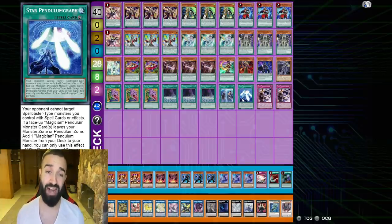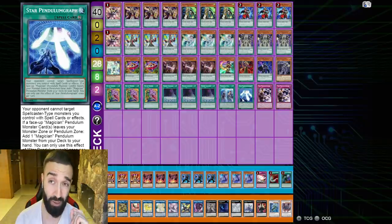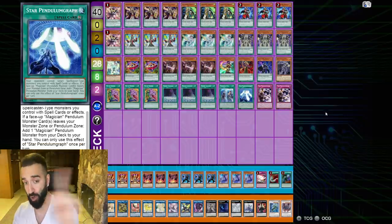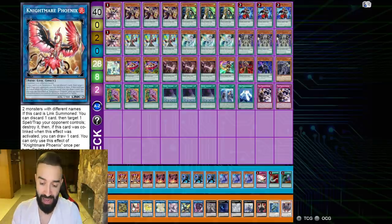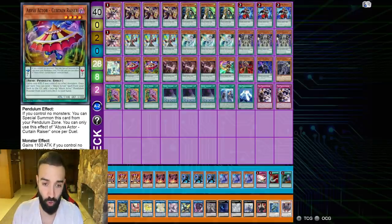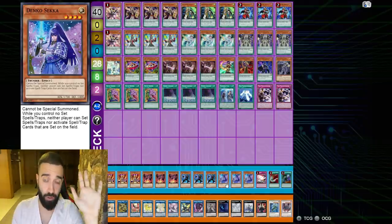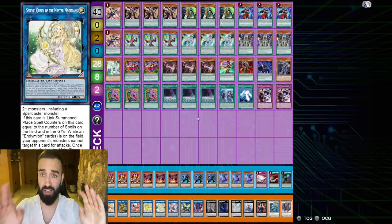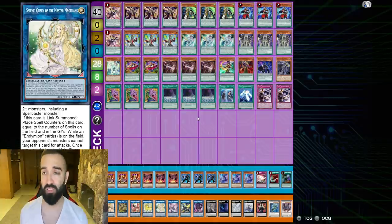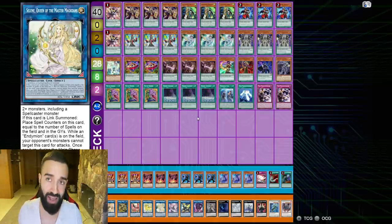The only cards that really matter for upgrading are Access Code Talker and Needle Fiber — those two are very important if you want to play competitively. You could take this 50-dollar base, add one Needle Fiber, one Access Code Talker, and your deck becomes insane. Also add two more Tuning Magicians in place of two Curtain Razors. So you really just need one Needle Fiber, one Access Code, three Sphere Mode, and three Dark Ruler — about eight cards totaling roughly 70 dollars plus Access Code.